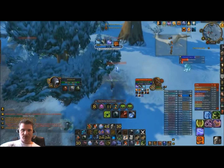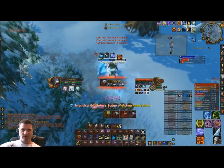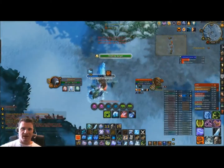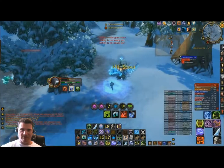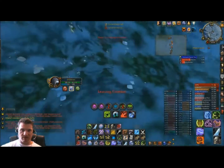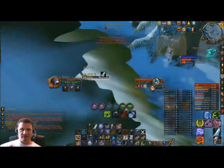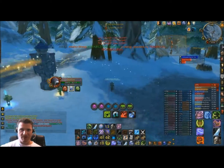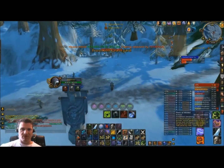We're going to beat up on this Shaman — he only has one dot on him, Frost Fever, so I want to get Blood Plague up on him too. The big problem when I'm playing is I get tunnel vision. Down here you can see my Pillar of Frost burst — whenever that's up I need to use it. I used a Frost rune on it but hadn't used the burst yet, I couldn't tell you why. Usually when I see that available in the corner of my eye I'll use the burst right when I'm getting into a fight.